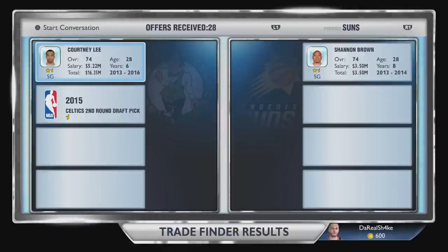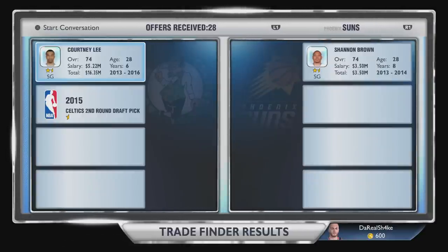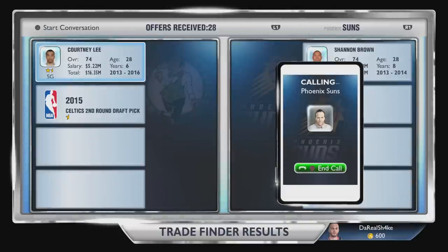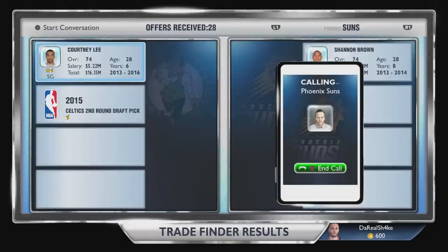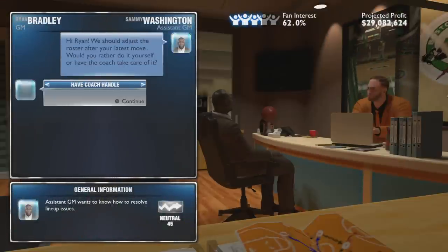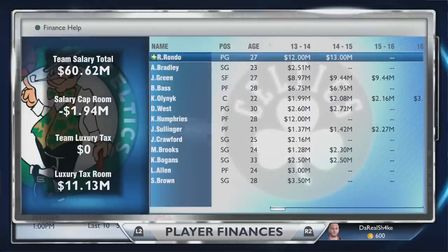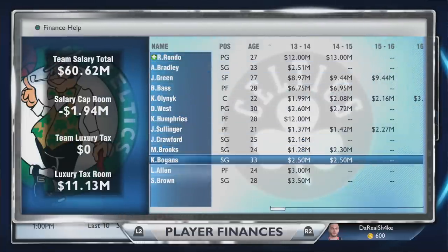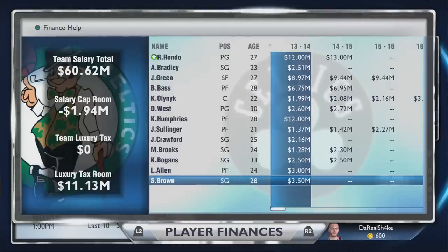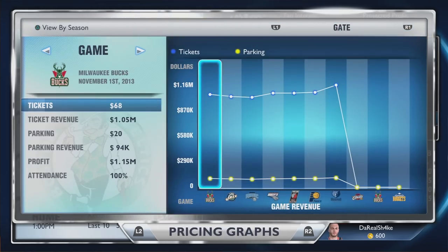I'll have plenty of cap room next year. I want to be able to sign a big star — I can definitely court someone to come to Boston, especially with all these new draft picks. I called up that GM and made the deal. We did lose a 2015 pick but I think it was someone else's pick I had traded for, so it wasn't a big deal. We get Courtney Lee's contract off our hands — not huge but that's a couple of years off the books — though we'll have more players to find next year. We've only got about seven or eight guys under contract, and I definitely want to keep Rondo.